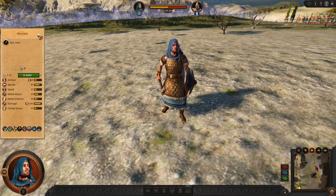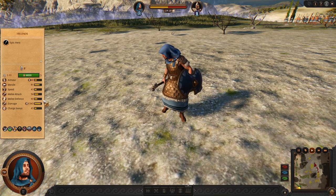Hello there, Eruner is here and today we are going to review Aetria. This Trojan faction is led by Helenos, who has quite balanced stats.